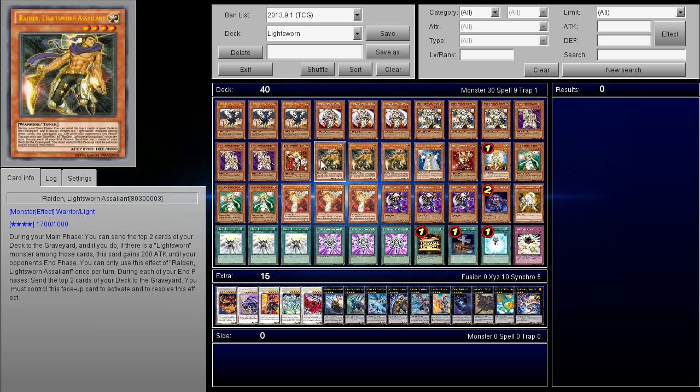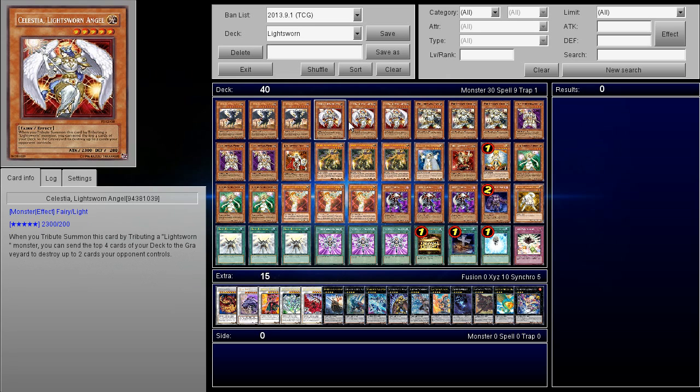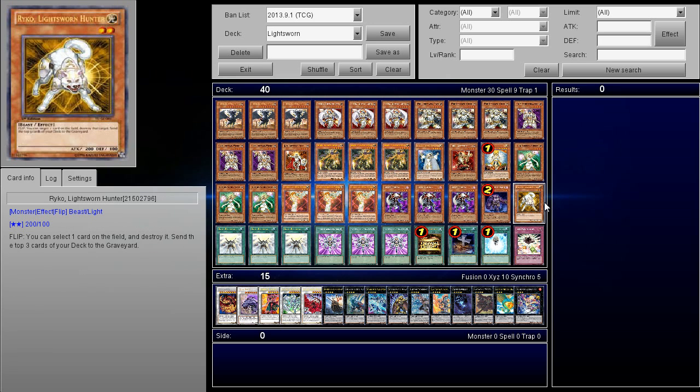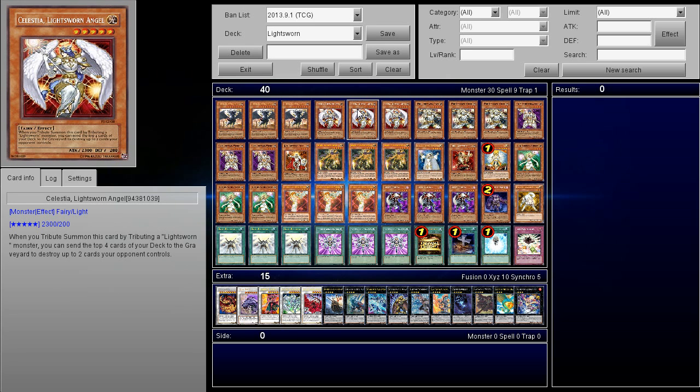First off we have a triple of Judgment Dragon — he's self-explanatory. Then triple Celestia. If you're wondering why triple Celestia since it's technically a dead card — yes, I'll agree with you. But since you play triple Wolf and I'm also playing Foolish, and I've cut Raiko down to one because Raiko is a slow card, I'm hoping to mill a Wolf or use Foolish to hit Wolf and then hit a Celestia before I drop my JD. It usually makes it game if Celestia goes through.